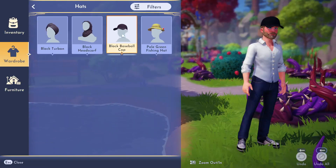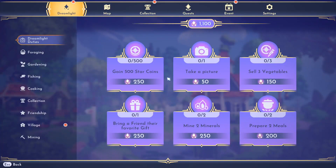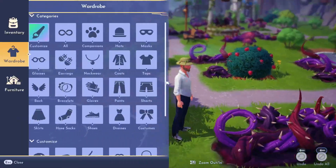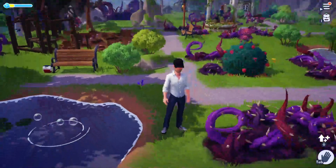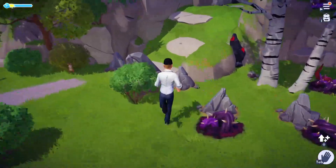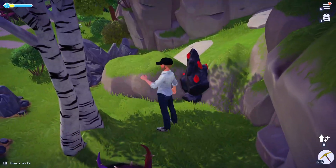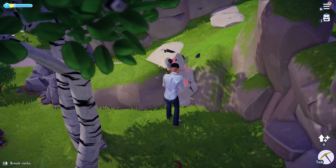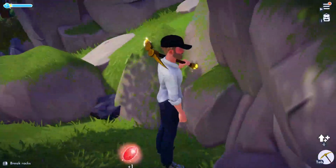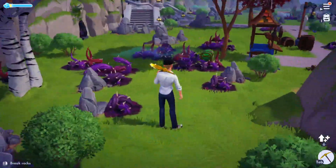I'm gonna change an outfit, which I think I can just — oh, change an outfit. Let's see if I can find some minerals. Switch that back. So I need to find some rocks that will give me minerals. Did that count? It did, okay. That's what I've gotta look for — sparkly rocks, rocks that sparkle.